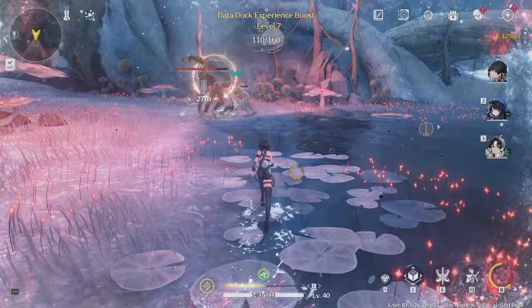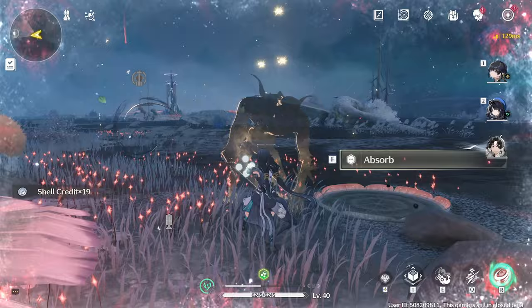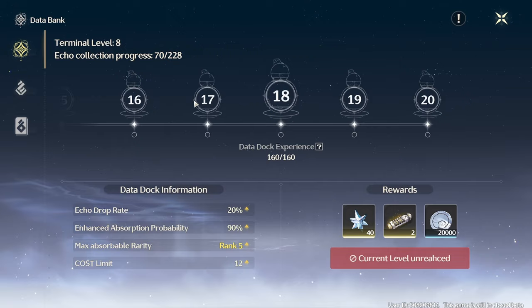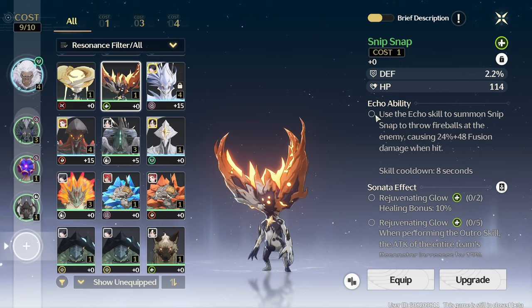You obtain echoes by defeating enemies in the overworld, granting a percent chance to drop the defeated enemy's echo. This chance is dependent on the terminal level of your databank and increases from 10% at level 1 to 20% at level 10. However, the terminal level also determines the max rank — or in other words, rarity — at which you can find echoes. Each echo comes with their own unique echo ability, which does not change.